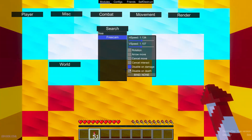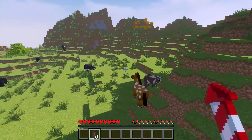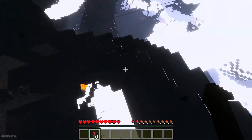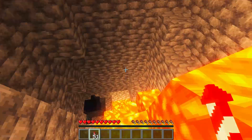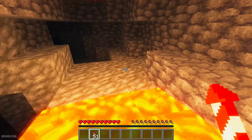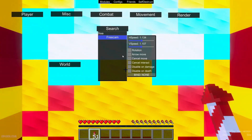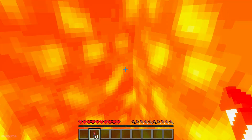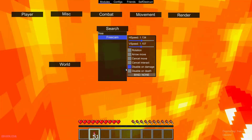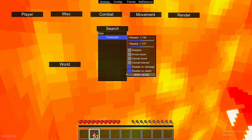Disable damage. Now I can receive damage. Lava speed — go and die. Now I cannot receive damage. Maybe we must go into free cam again. If you have an idea how this perk works, please comment, because 'disable on death' and 'disable on damage' — I don't know how it works.